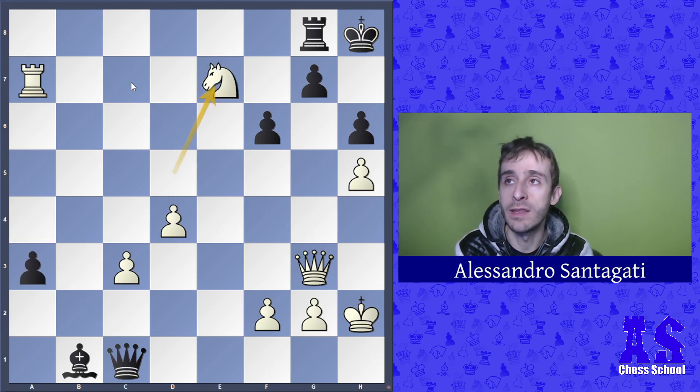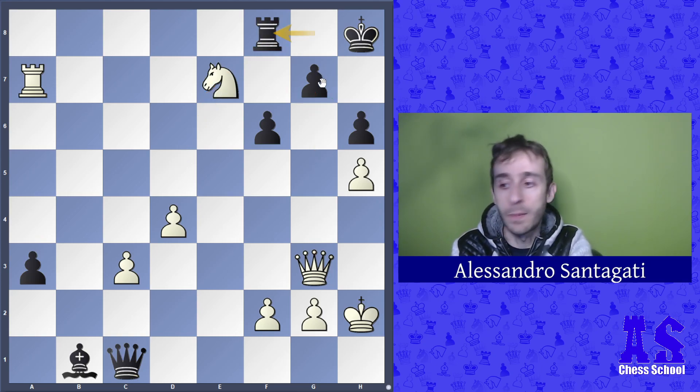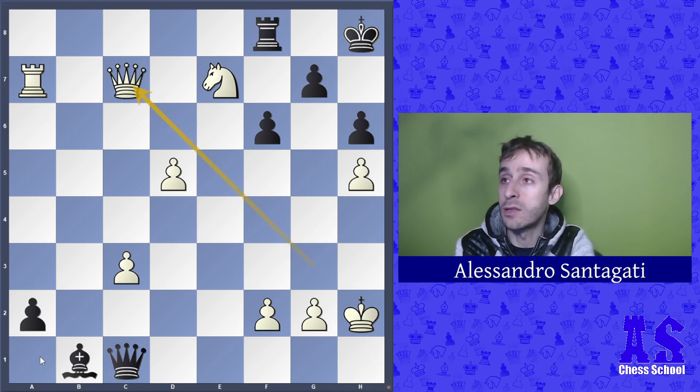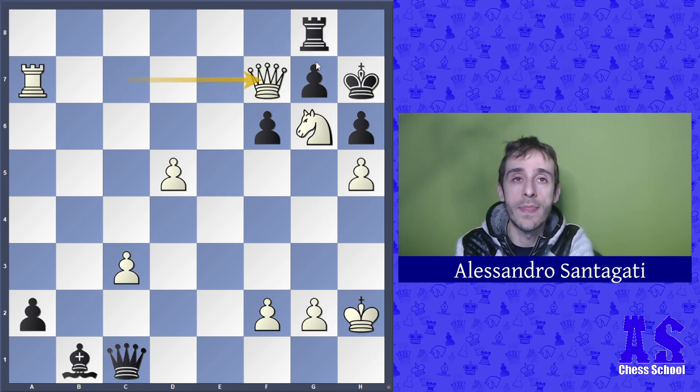a3, knight e7 — the rook is under attack and the threat is taking the rook plus checkmate on g7. Black played rook f8, d5, a2. The rook on a7 is stopping the promotion, and white plays queen c7 threatening g7 again. Black played king h7, but knight g6. Now the mate is coming — the only moves are rook g8 and queen h7.